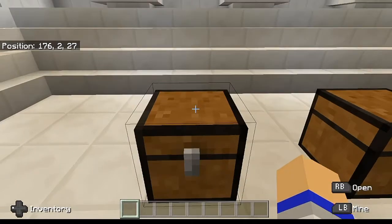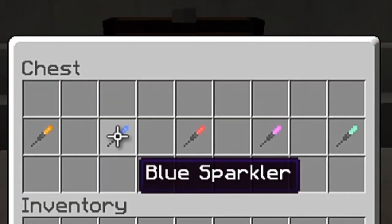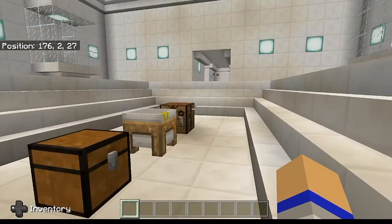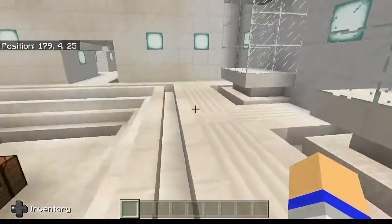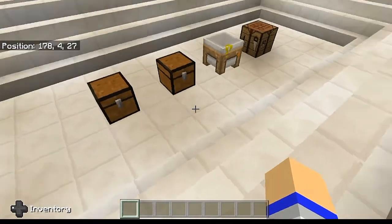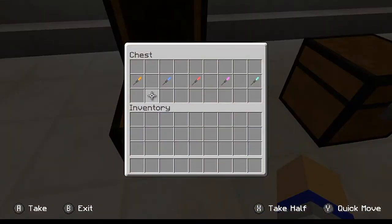First I'm going to show you guys the actual sparklers themselves. These are all the sparklers that you can make: you can make orange, blue, red, purple, and green. Now, with my glow stick tutorial and balloon tutorial, in order to make those you need a specific color of dye to make a specific color. With sparklers, that's actually not the case — you need a specific chemical compound in order to make a specific color. So no dyes are involved in any of these sparklers.